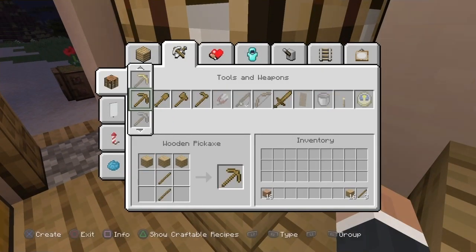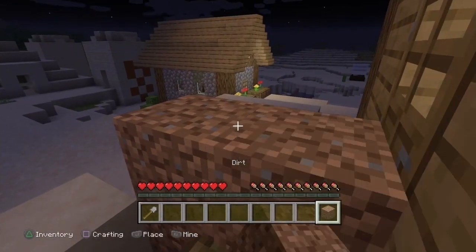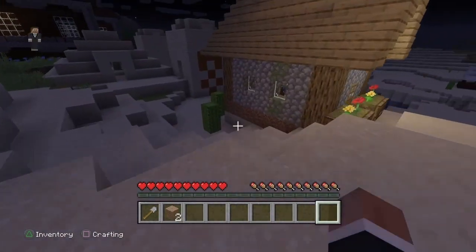Step 8: Wait till night and sleep in the village bed to set spawn, but don't change it to daytime yet. Step 9: Trap the villagers in their homes with dirt to protect them from the pillagers.